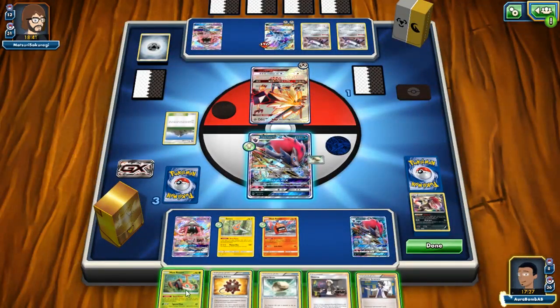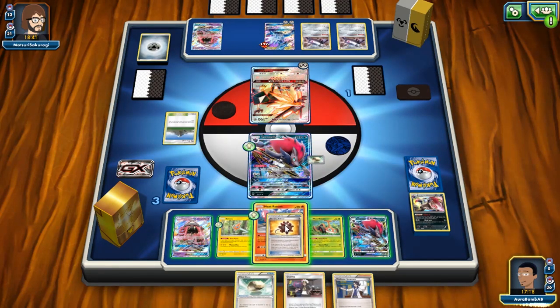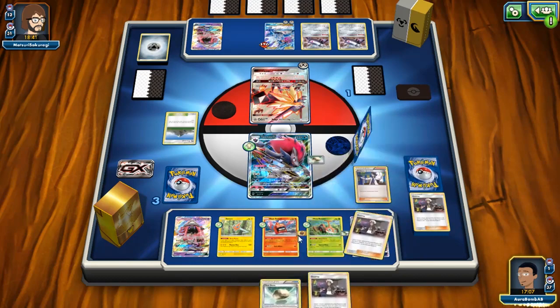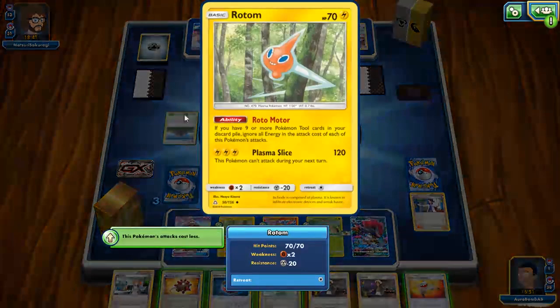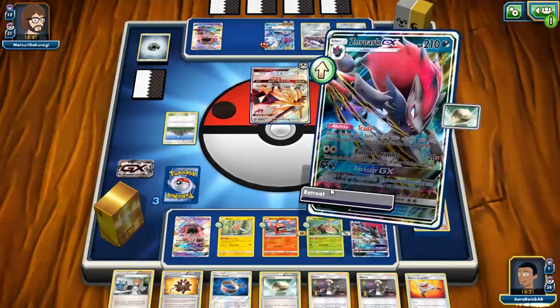He doesn't get knocked out by Shred, so that's cool. If only he had one more energy down we could do some good. Let's see if he has a stadium in hand — he got another one, plays four, which is expected. This is really good for us if we can just draw a Choice Band — I think we can win. We literally just need a Choice Band to win this game because I don't think he can come back if we knock out his Dusk Mane.